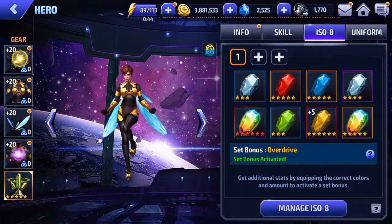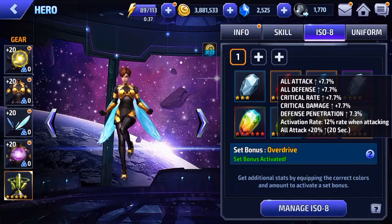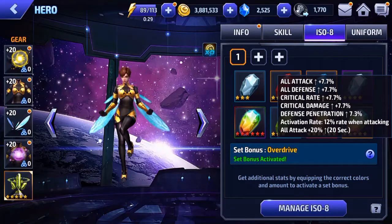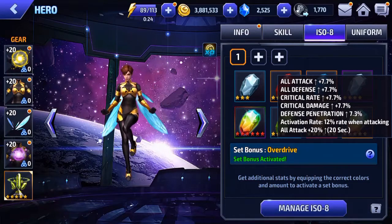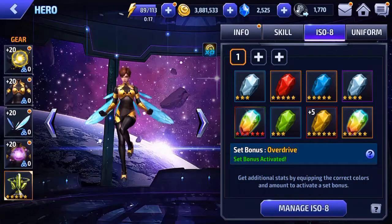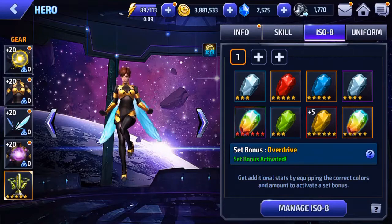For her ISO 8 set I have Overdrive, which is an attack-based ISO set. My recommendation for Wasp is any attack ISO set. This particular one has defense penetration, which is why it's one of the better ones to roll for Wasp. Pretty much any attack one will do, but you want to prioritize defense penetration over the others. If you are lacking skill cooldown, you can roll something like Hawkside to get the skill cooldown.